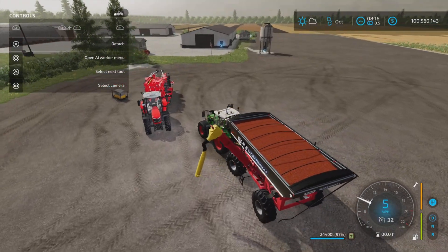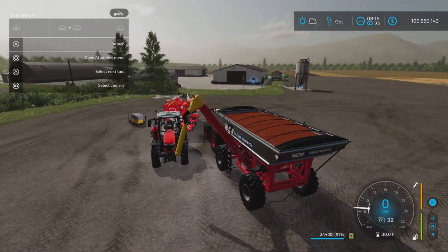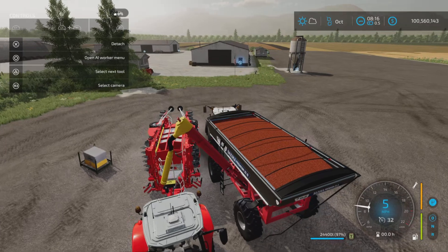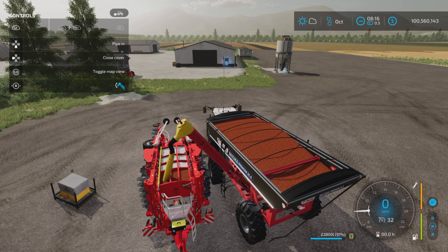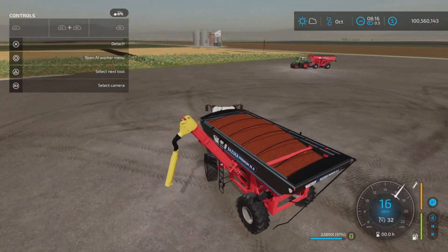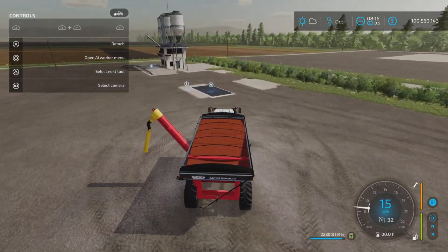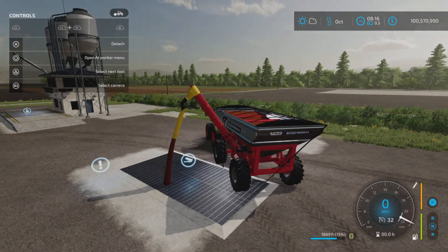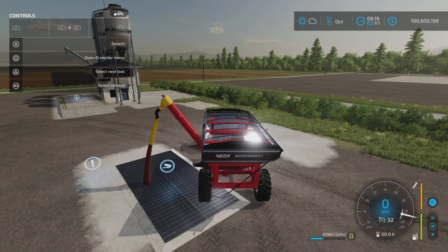At first I thought, how am I going to get this to fill seed in this seeder if I can't move the tip any further? But no need to fear — there's no collision on that tip, and as we come up here it very easily fills that seeder. I don't think you should have any trouble filling your seeders with this. If you just want to use it as a chaser bin to fill a truck, you can do that too — you don't need the seed tube on there.